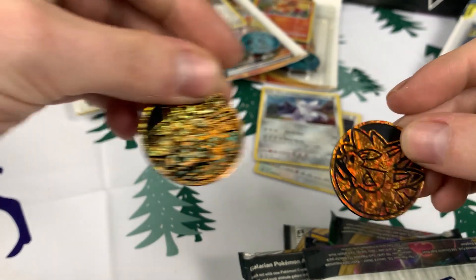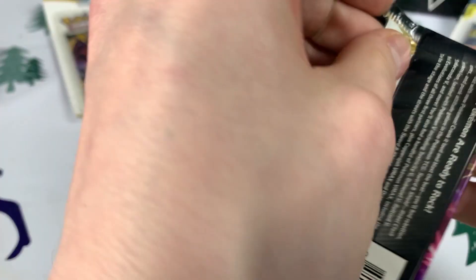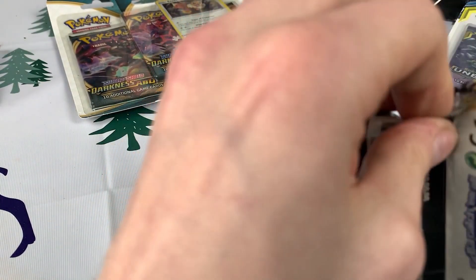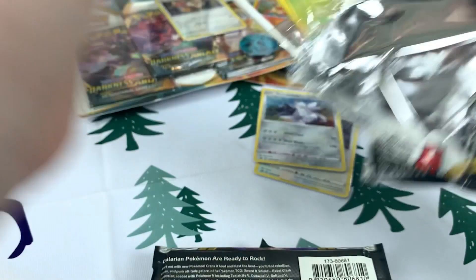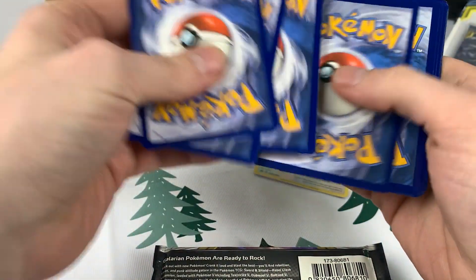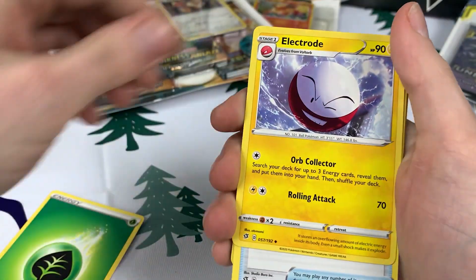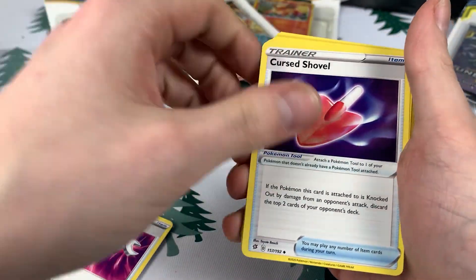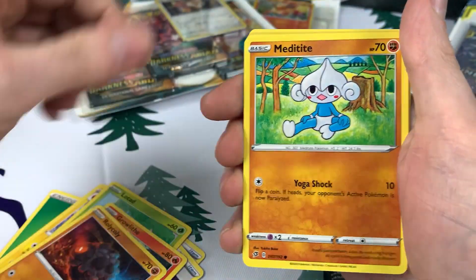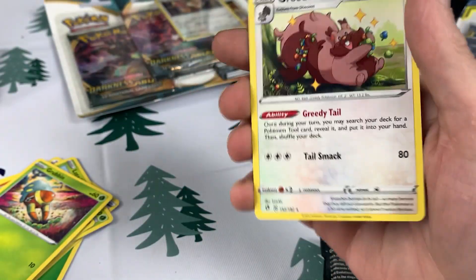These ones look different — they've been opened before. Maybe that's why we got two Snorlaxes in the last pack. Green energy, electrode, just tools, plant, dog, coal, weird meditating guide, bug, and nothing.